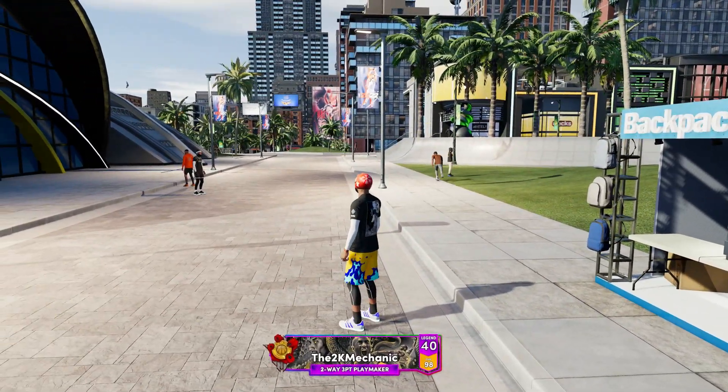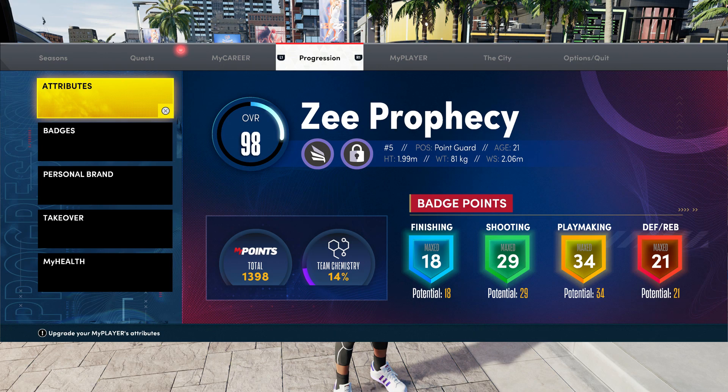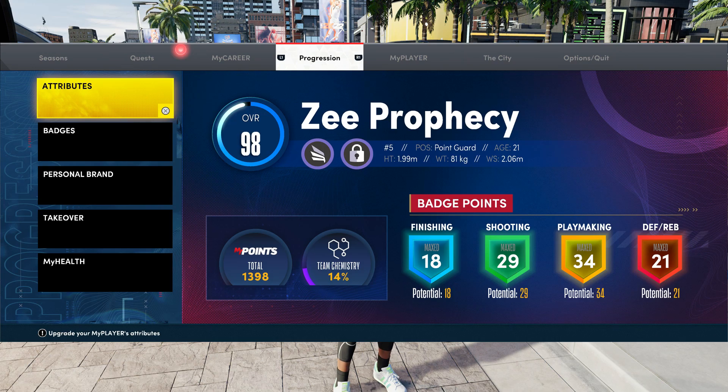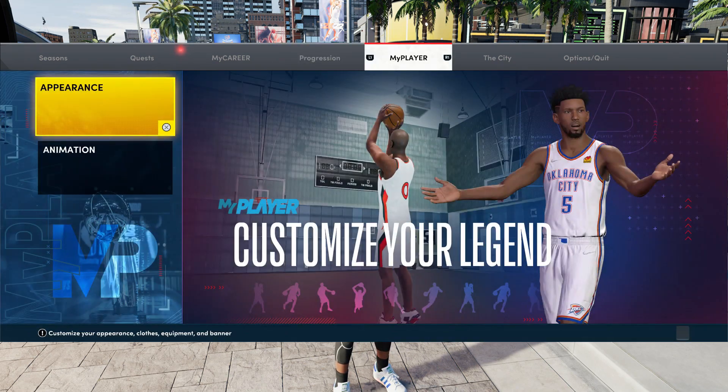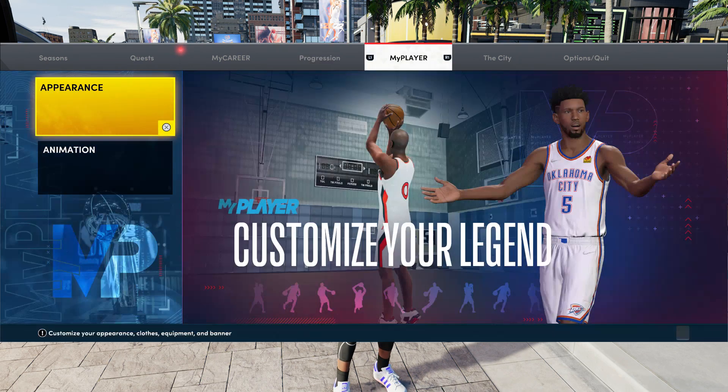We're gonna do the Danny Green jumper today. My three-point shot is 89 right now. Like I said, I don't know if that carries over to the rec because it's really 88 plus the arm sleeve makes it 89. So let's get into the animation, I'm not gonna hold you guys too long today.